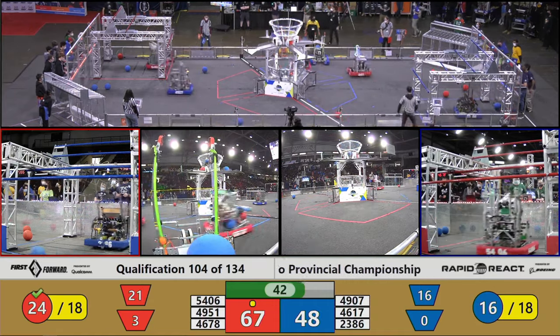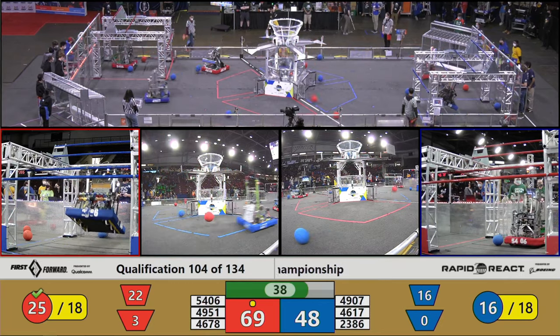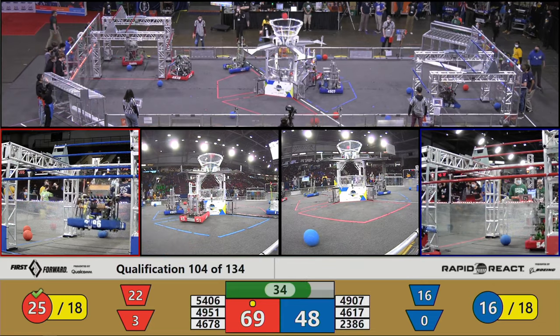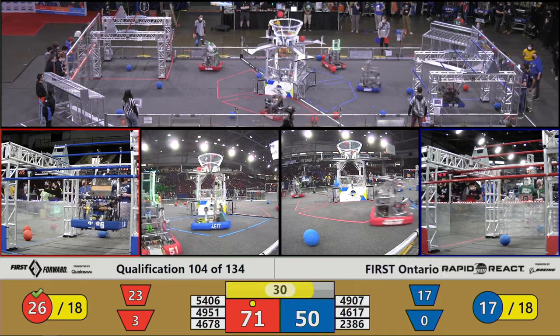54-06. Celtex — green and white colored robot — scouring their hangar for some extra cargo to score. 46-78 scoring for the Red Alliance, followed by 49-07.